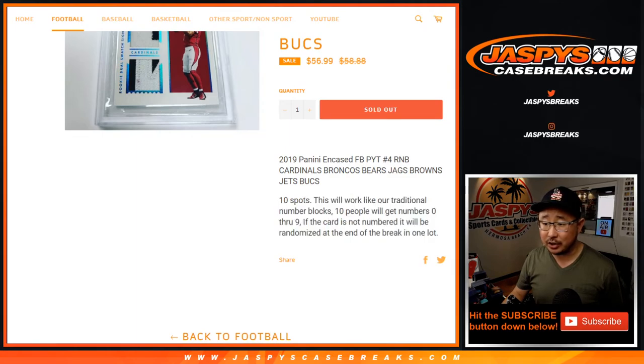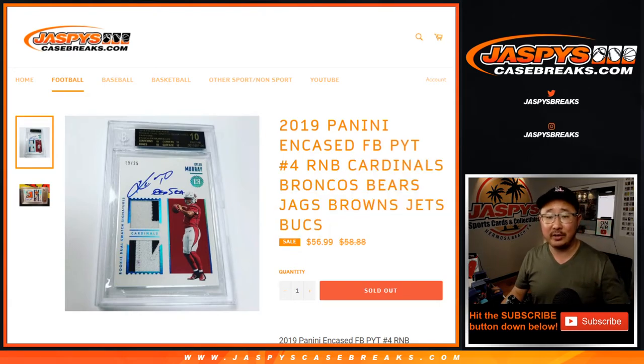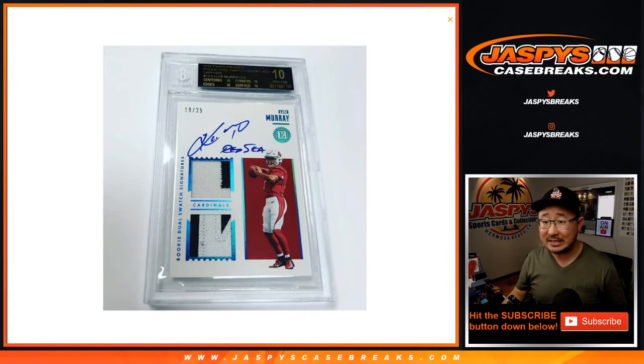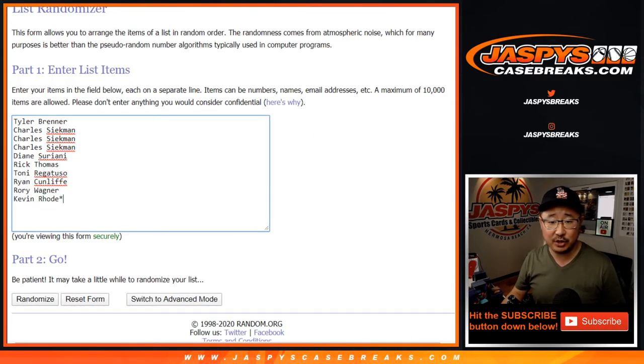This works just like our traditional number block breaks. Zero gets any and all redemptions, including one-of-one redemptions for these teams. And then obviously you can still get live one-of-ones. Yes, there are pristine black-labeled graded cards in this. We haven't seen it yet, but they do exist, so that's going to be a fun chase.